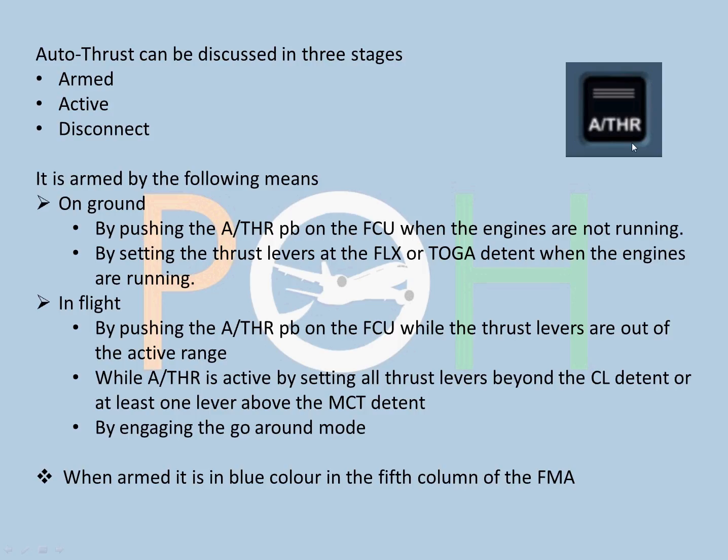Autothrust is armed on the ground by pushing the autothrust push button on the FCU when the engines are not running, or by setting the thrust levers at FLEX or TOGA detent when the engines are running. In flight, it is armed by pushing the autothrust push button while the thrust levers are out of the active range. While autothrust is active, it becomes armed by setting all thrust levers beyond the climb detent, or at least one lever above the MCT detent, or by engaging go-around mode. When armed, it is shown in blue color in the fifth column of the FMA.